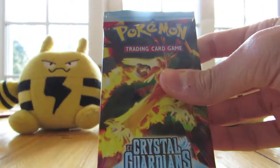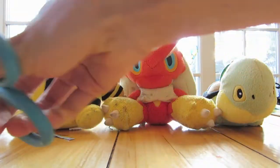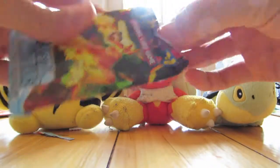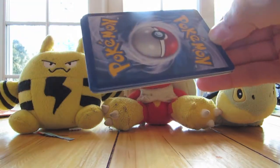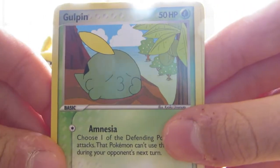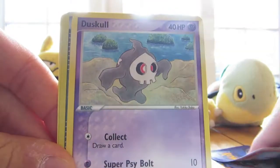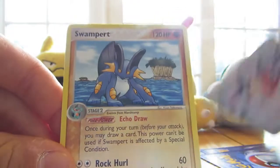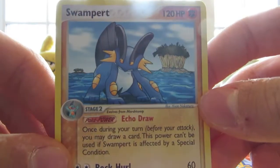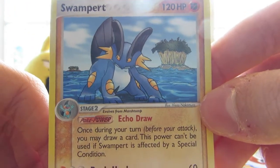So let's start with the Blaziken one. Got my handy dandy scissors. Now the card trick on this I think is two from the back, so let's just do that. Alright, so we got ourselves Gulpin, Bill's Maintenance, Spearow, Whismur, Mudkip, Charmander, Duskull, Double Full Heal Reverse, and a Swampert. It's not a holo, but it's alright.